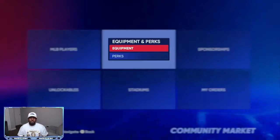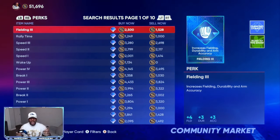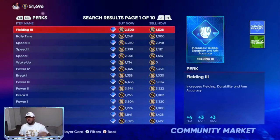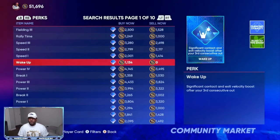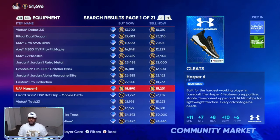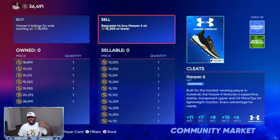You can do the same thing with perks and equipment. Down in the description is the channel membership — every other day I post two to three hot items for members first so they can get in and grab 30,000 to 50,000 stubs before the gap gets saturated. This diamond shoe right here has about a 3,600 gap, which is very good. As long as you can get them for 3,000 or less, go in at 15,205 — I'll go three stubs over the asking price so mine becomes the highest bid, making it easier for sellers to come to me.